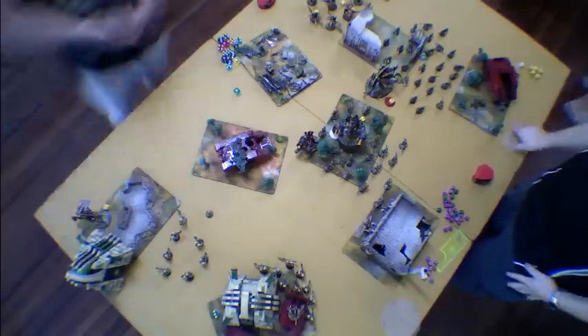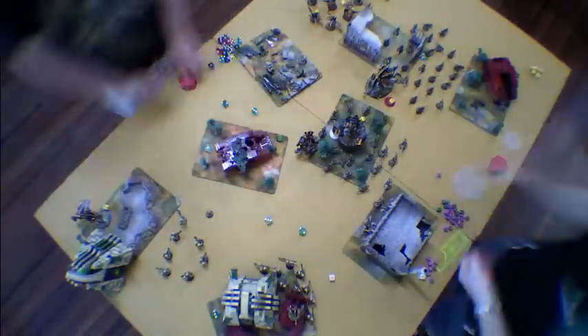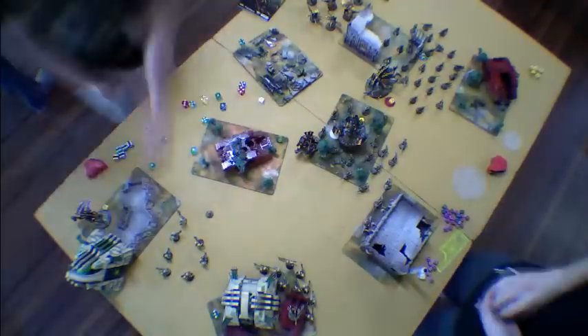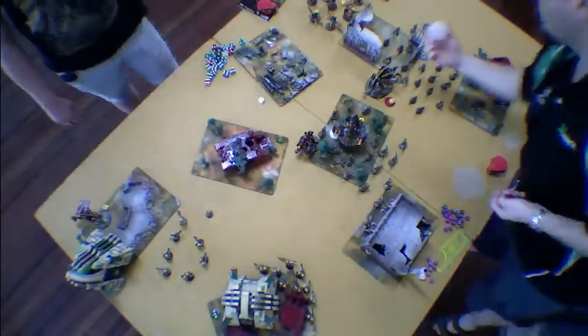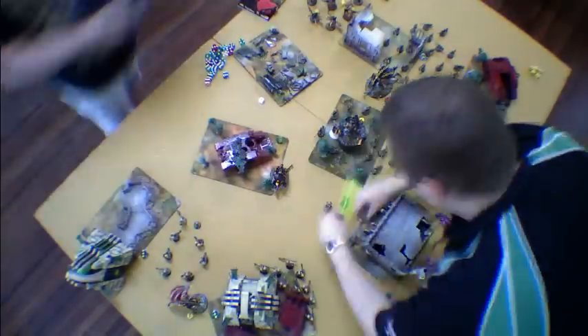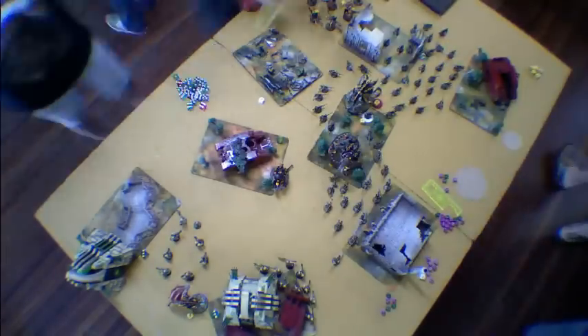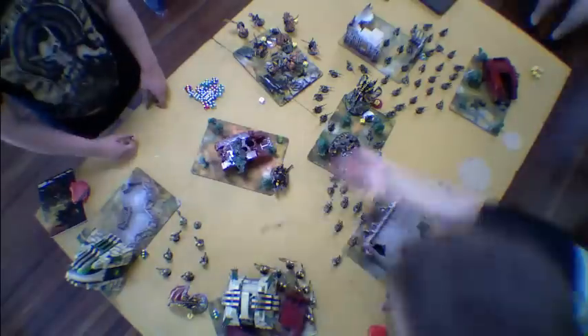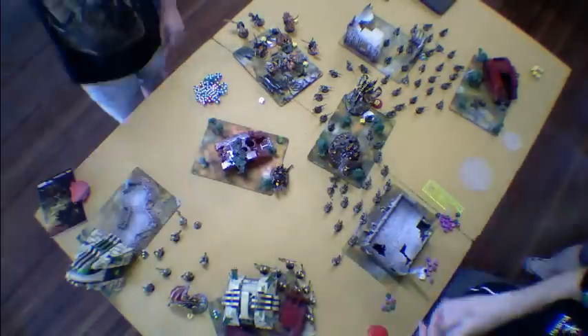The Hive Tyrant is now on three wounds, looking towards the last two squads. My Shrikes finally kill off that squad — it was a bit unlucky; I actually wanted them to be killed a turn earlier. Right now my big squad is just going for Linebreaker, the Vanguard Strike Linebreaker objective. I'm trying to kill the last of his troops so he can't score his objective point and I can score mine.